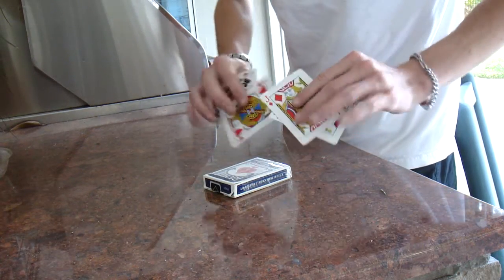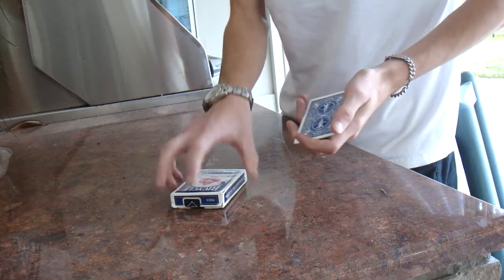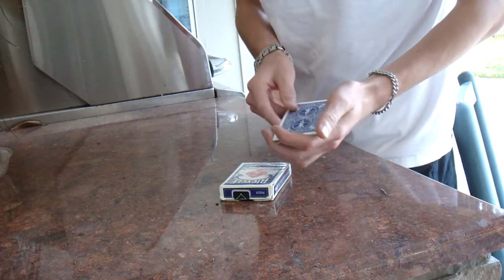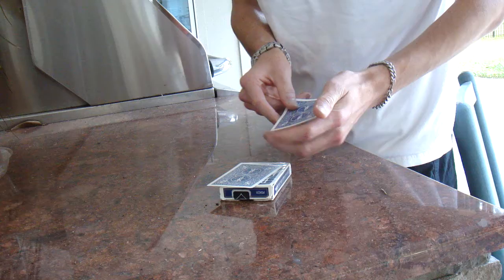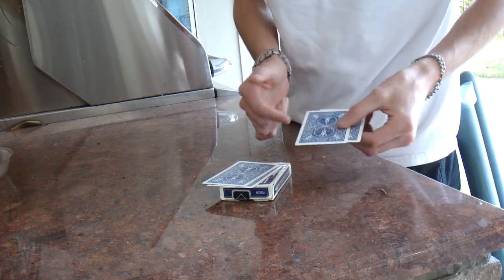Here's an effect that uses the four jacks and the box. I'm going to separate these into two piles. The first pile is going to have the jack of hearts and the jack of diamonds — two red jacks into one pile, black jacks over here.